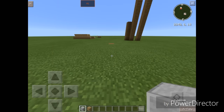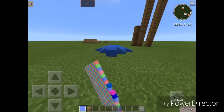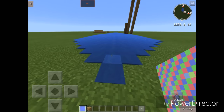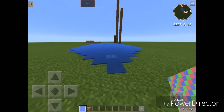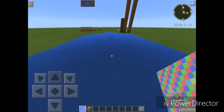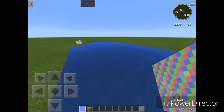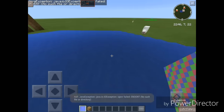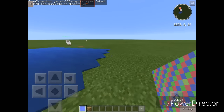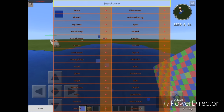Next up we have Dolphin. If you don't know what it is, it's basically Water Walk in some way — it's the new coding of Water Walk. They also have the old coding of Water Walk on this mod too. As you can see, I am walking through this water like — look at that. Let's turn Dolphin off.